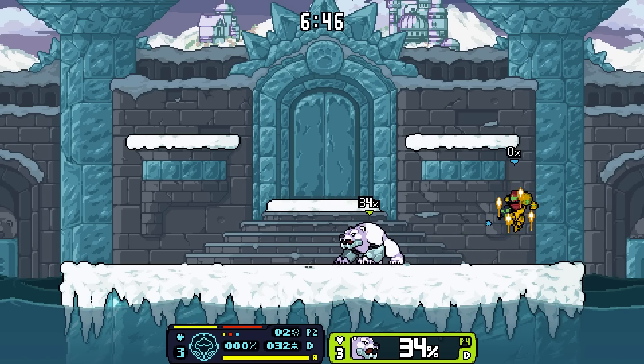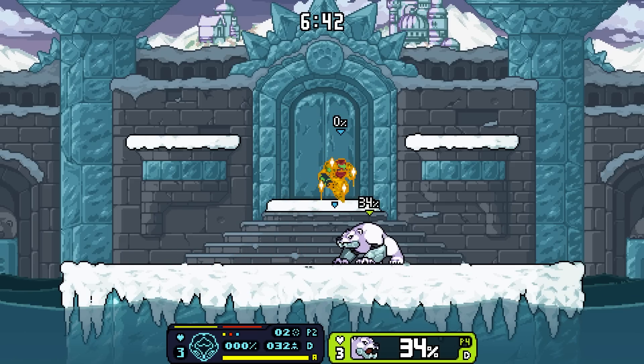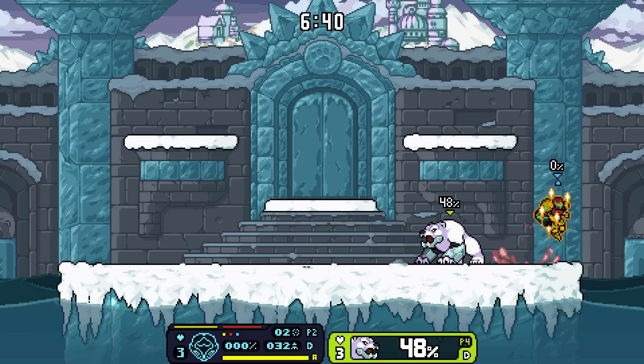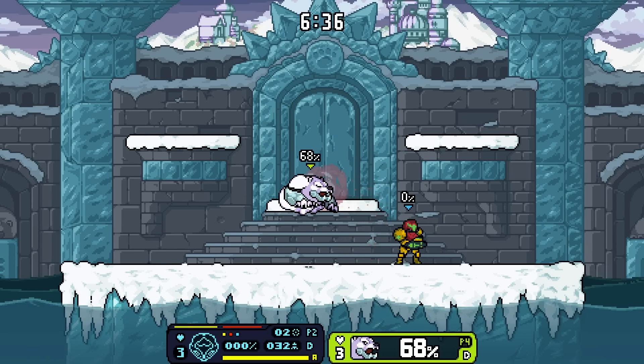Can you up B while in morph ball? You cannot. Holy cow, that's a cool up B — what is that? Okay, can you aim it? You can! So it's like they gave Samus Firefox from Smash, and it is the coolest thing ever and very satisfying to execute.